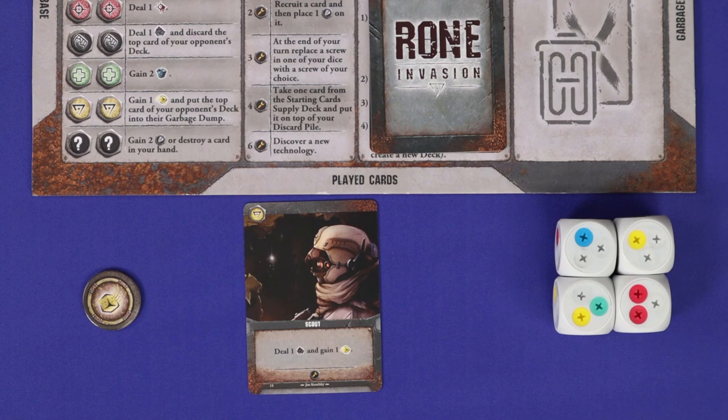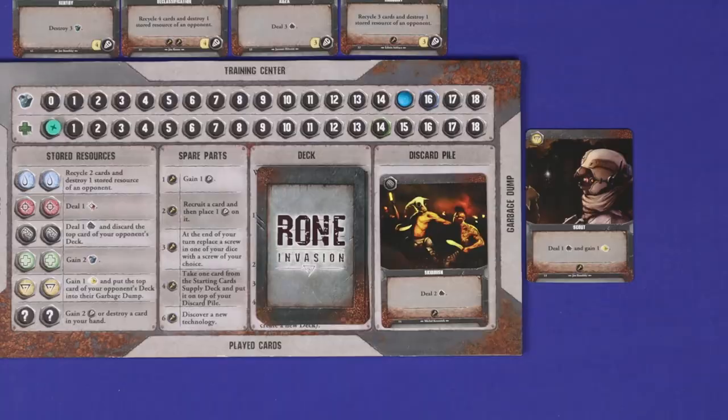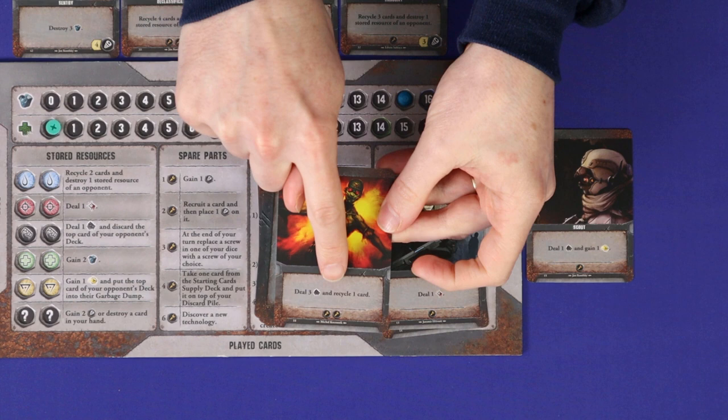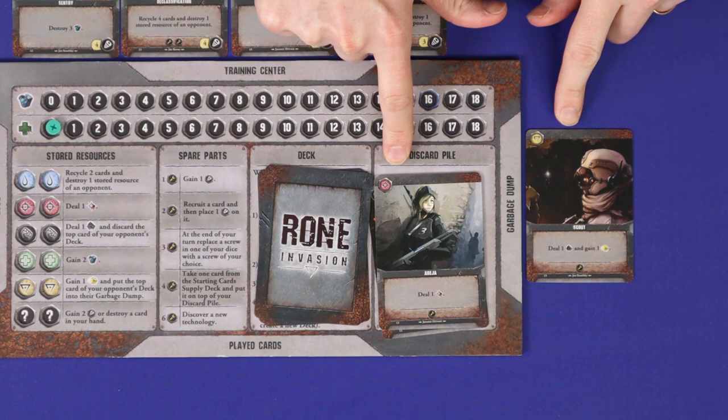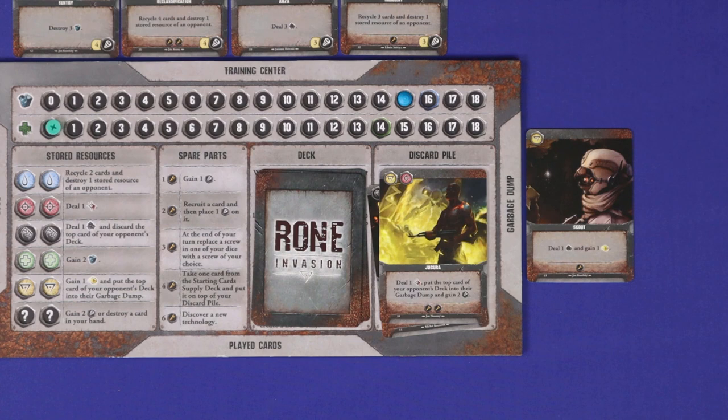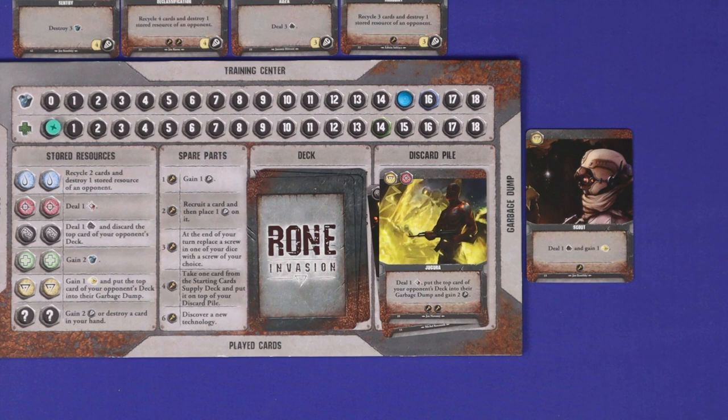A card might grant you a re-roll, in which case take a re-roll token. These carry over from round to round, and at any point you may spend one to re-roll a die which you have not already used to collect or transform to resources. Some effects will force you or your opponent to either discard cards or put cards into your garbage dump. Other effects will allow you to recycle a card, which lets you take the top card from either your discard pile or garbage dump and put it back on top of your deck. If an effect lets you recycle more than one card at once, pick up all the cards first, order them however you like, and then put them on your deck. These actions also determine how quickly you cycle through your deck, since reshuffling incurs a penalty.